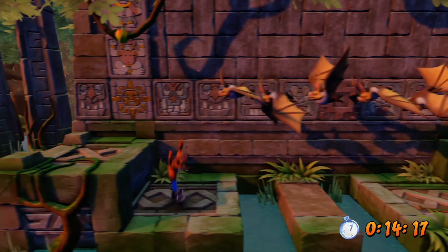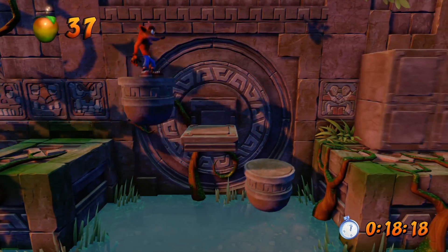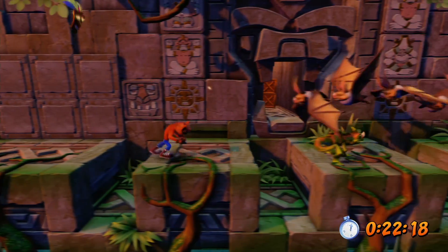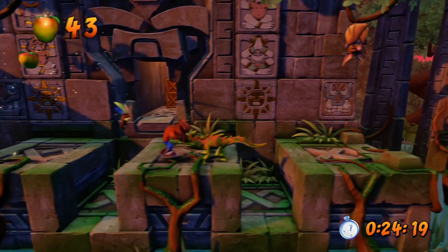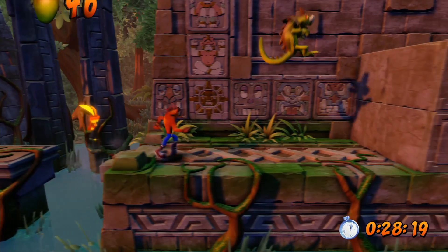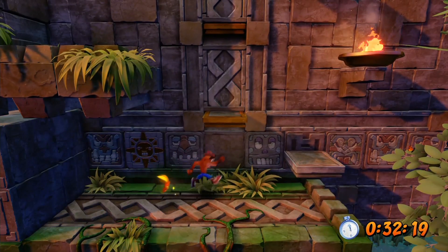The first Aku we're going to attain is actually off screen. You want to jump on this rotating platform and then jump at the very highest point in order to grab the Aku Mask hiding up above. This level is mainly going to kill you with platforming more than it is with enemies, but you're also going to be really aware of when you can jump to a platform and when you cannot.